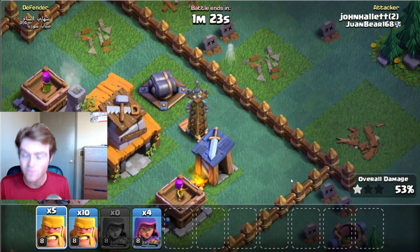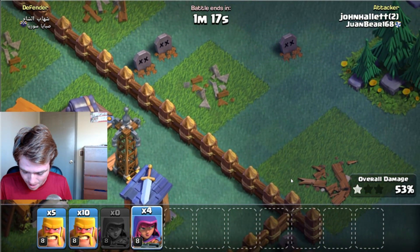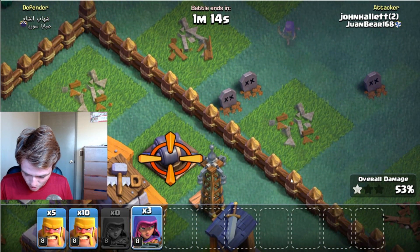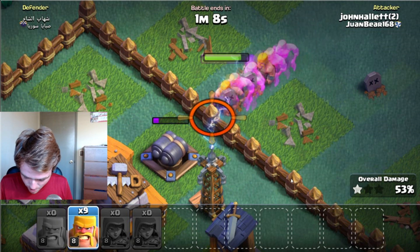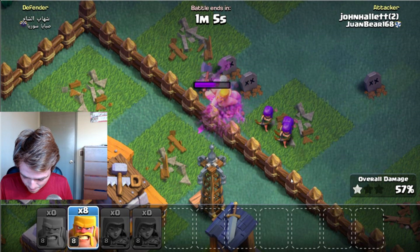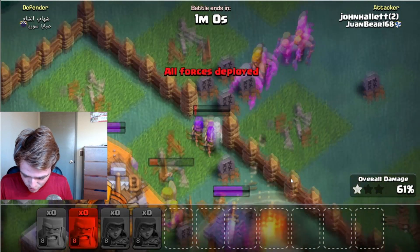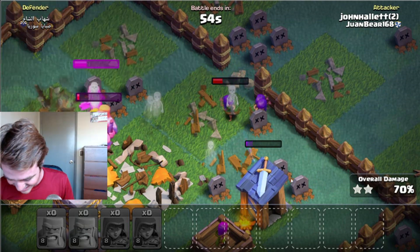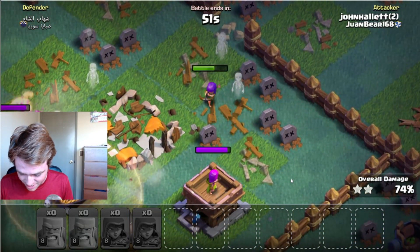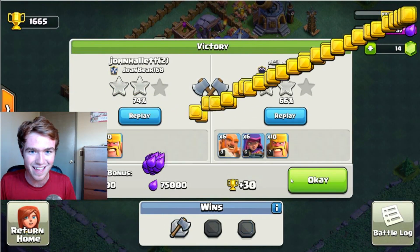We're at 50%. If I can get a two-star, normally my defense can get me the win. I'm going to start on the double cannon and throw all the Archers down right over there, get them going in, and then throw down our Barbarians — here come the Barbs, just as the Archers are losing their power. Here come the Barbs — throwing them into the Builder Hall. They got it! We got 74% — a two-star! That is a testament to those level eight Barbarians. We got the victory and we got some loot!